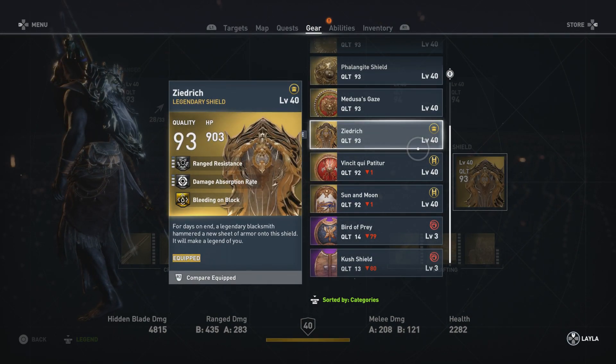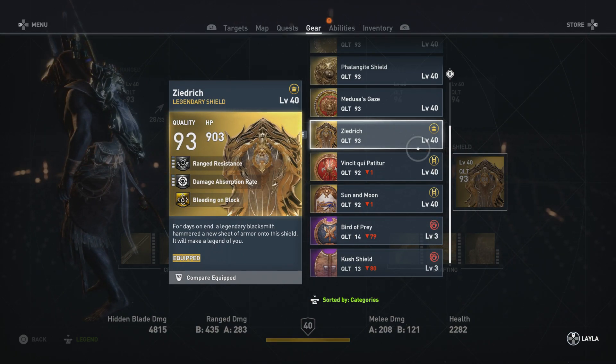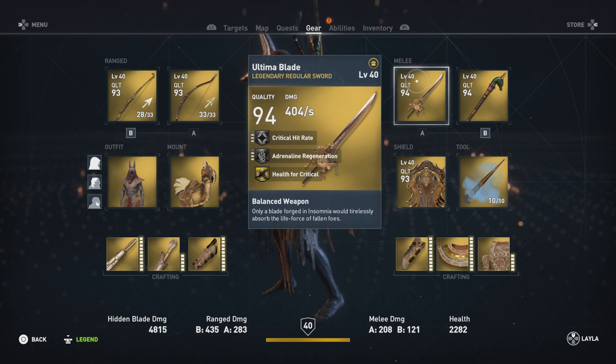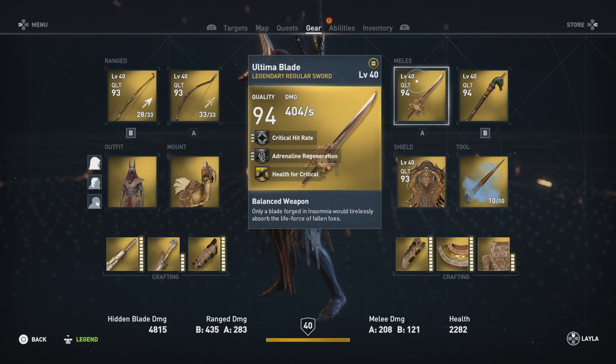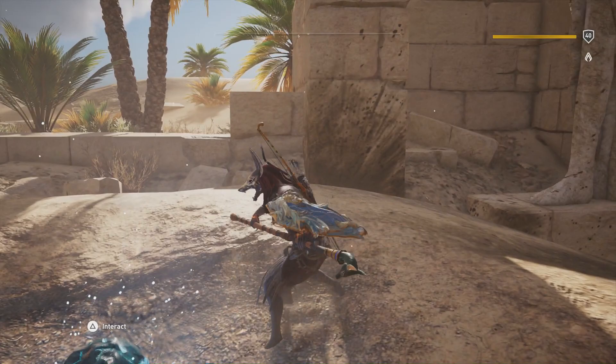Let's check out the Zurich Shield first - it's 93 quality, 903 HP, level 3 range resistance, level 3 damage absorption rate, and bleeding on block. It's an epic shield; I love the look of it and I'll probably never take it off. The Ultimate Blade is a legendary regular sword with level 3 critical hit rate, level 3 adrenaline regeneration, and health on critical.